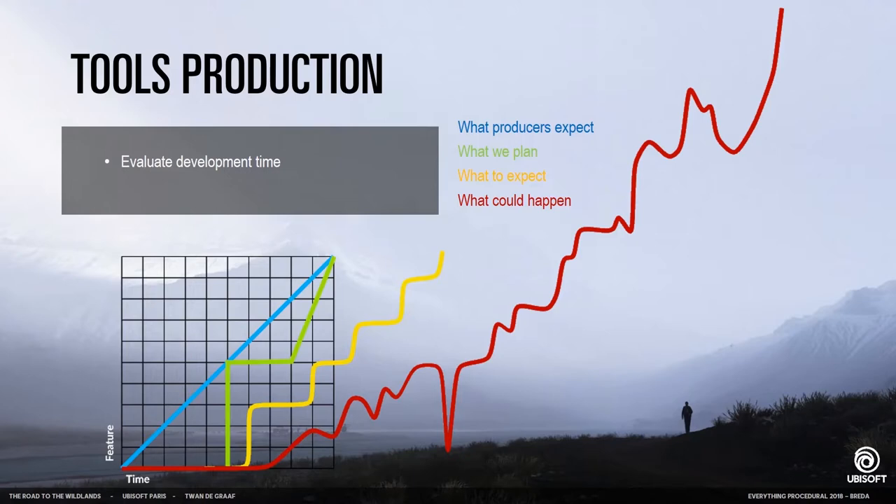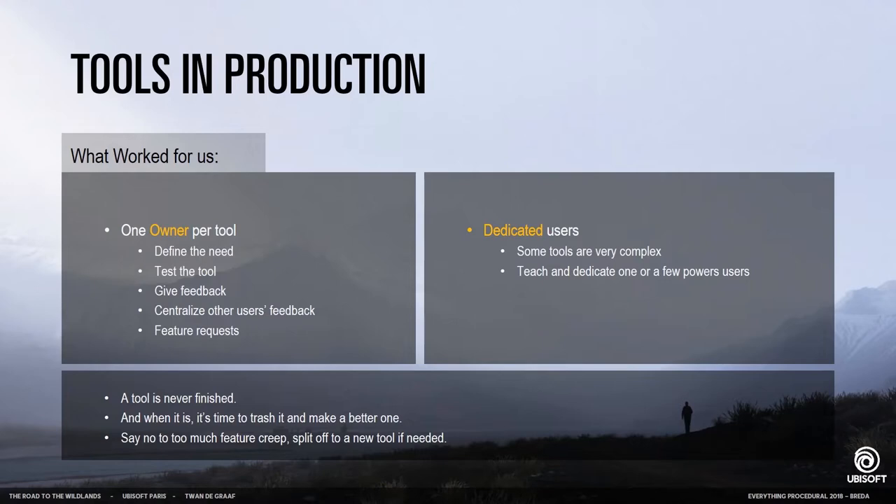You want to stay somewhere between the green and yellow line, because that's where realism lies. What worked for us was to have one person build the encapsulating tool that contains all the sub-tools that work together. This way you have one person testing the tool in different cases and providing a way for people to contact the tool team and discuss new features. For more complex tools, it was also good to only have a few people use the tool intensively rather than teaching everyone, which made it easier to communicate and focus on the features most needed.